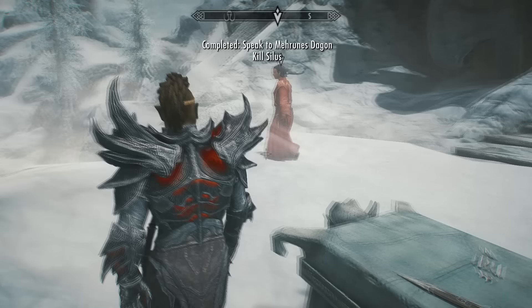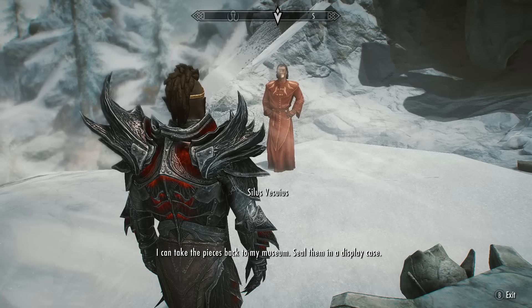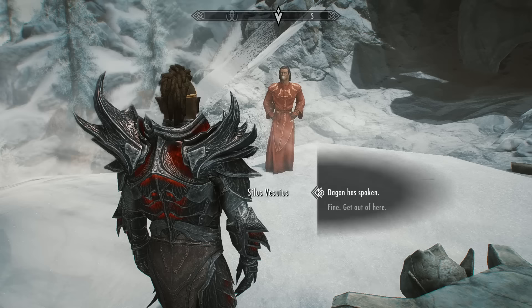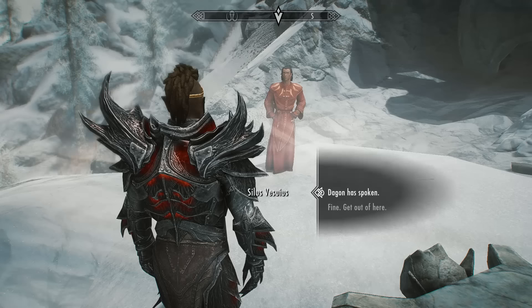Silas begs you not to kill him and offers an alternative: he'll take the pieces back to his museum, seal them in a display case — you get a generous amount of gold, he completes his collection, and nobody has to die. However, if you choose the gold, you will never get the razor. So obviously we're going to want to kill him, because Dagon has spoken.